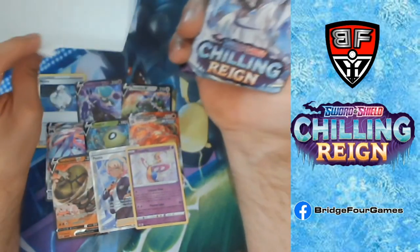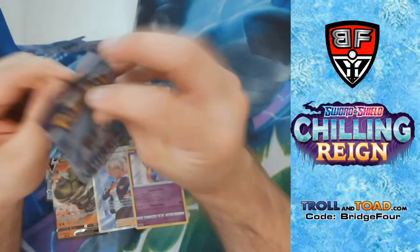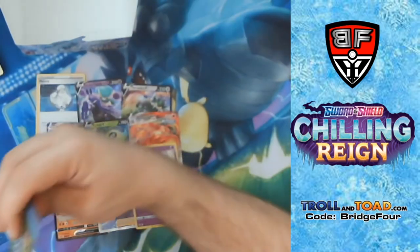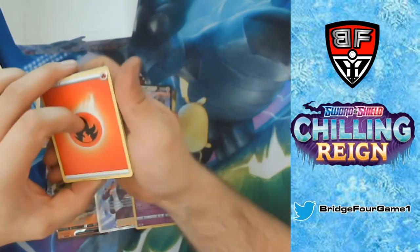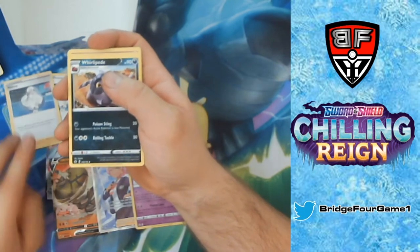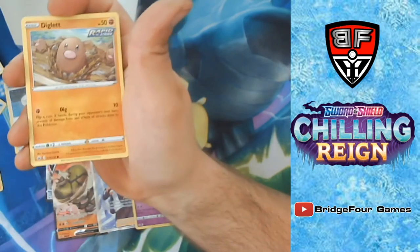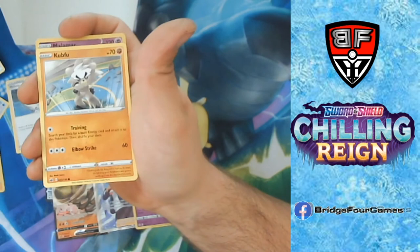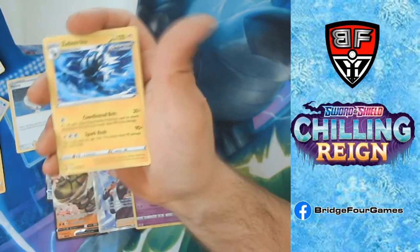Last pack — this is the one, I can feel it. Fire Energy, another Melanie — I will definitely take that — Whirlipede, Seabold, Inkay, Diglett, Scorbunny, Shuppet, Kubfu, Melamar, and a Zebstrika.